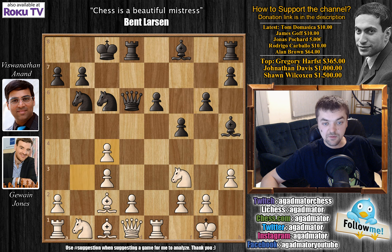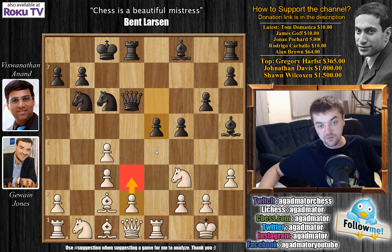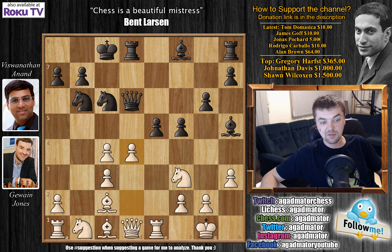We have b captures on c4 and now e5. This is probably the critical moment of the game. With a move like d3 you want to keep an eye on the e4 square and not allow Anand to expand further with e4. But Jones felt like he was really pressured here — the rook is still on a1, the knight is undeveloped, the bishop on c1 is looking pretty useless. So he played d4 with the idea of opening up the game and starting something.